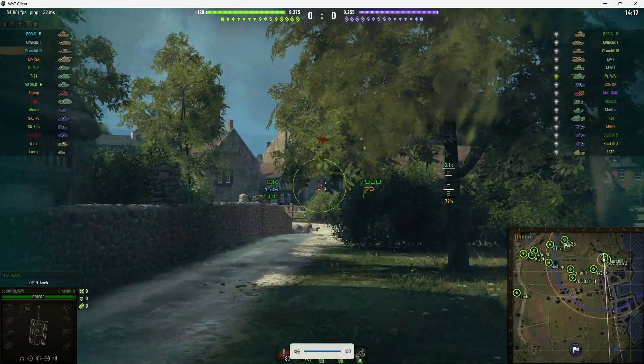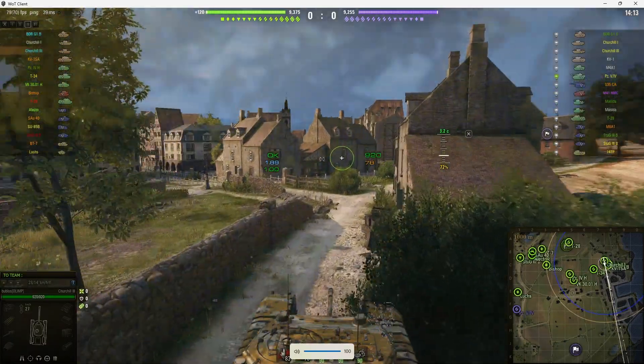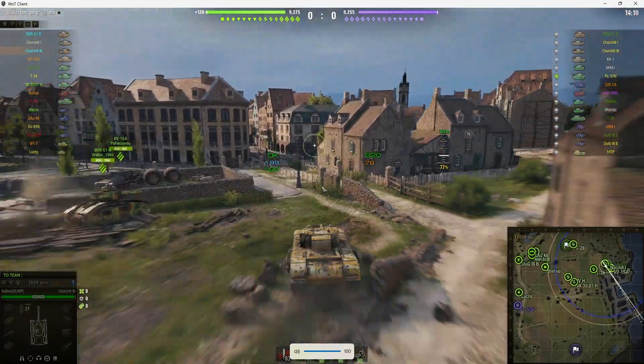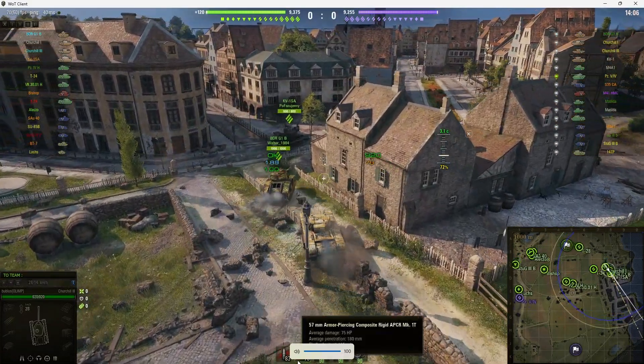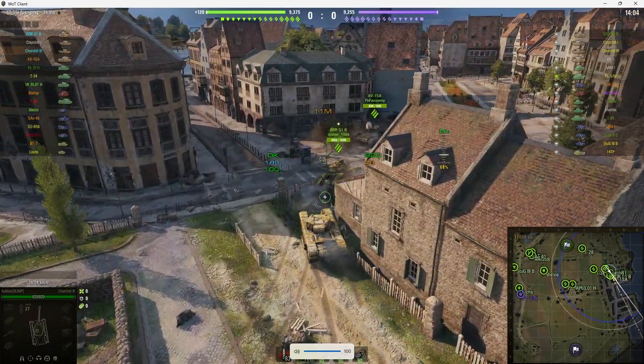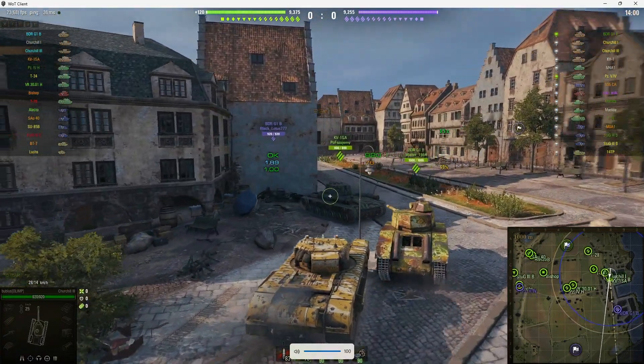This one is armed with the six-pounder gun, which is capable of doing 75 alpha with standard AP, 110mm of penetration, and with the premium rounds it's got 180mm of pen. You can see that Bublis has loaded the premium rounds straight away because he intends to just blast the enemy.